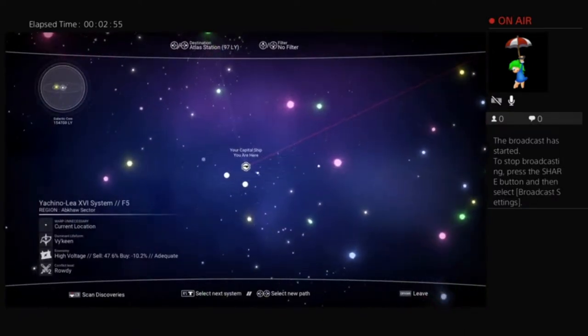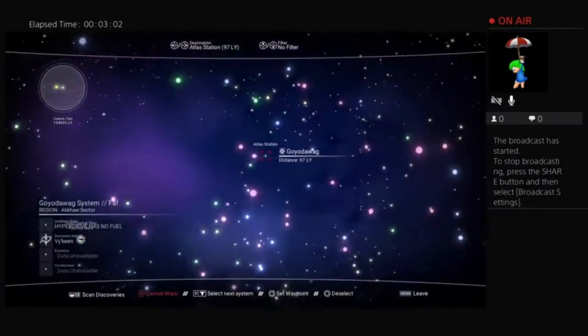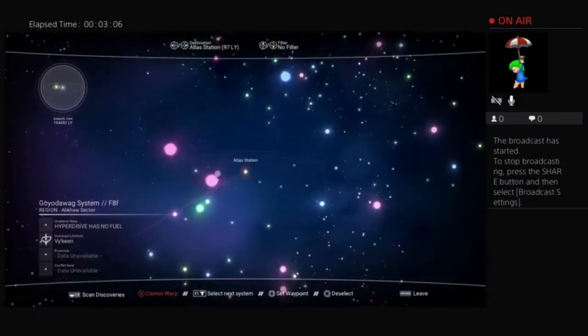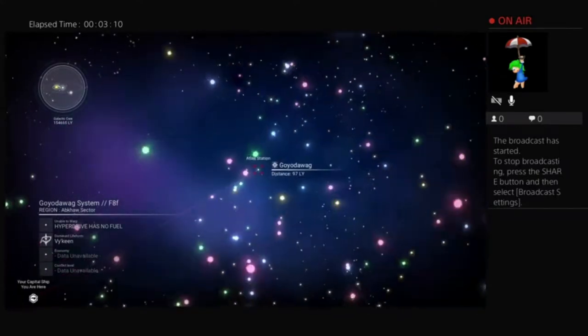We are in search of an Atlas Station. You'll notice at the top of our galactic map it says Atlas Station — this red line here shows us the way to go, and you'll see that it's marked Atlas Station. We're going to head into this sector.